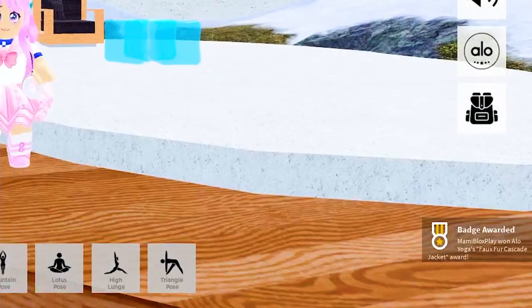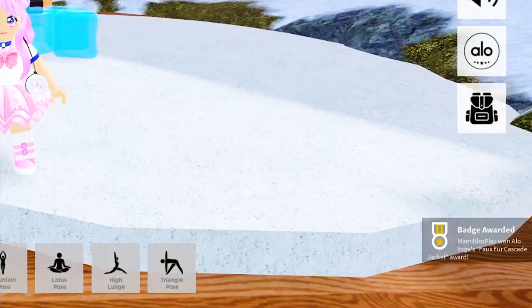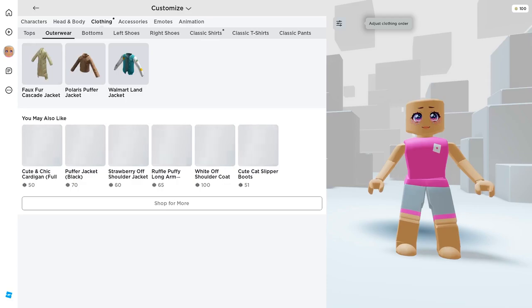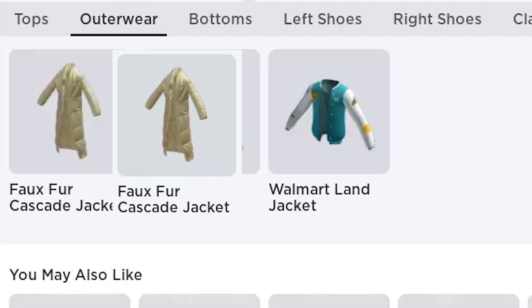As soon as you're done you will unlock the third UGC and get the badge. Let's check it now in your inventory. Go to clothing then choose outerwear — you will get this Faux Fur Cascade Jacket.